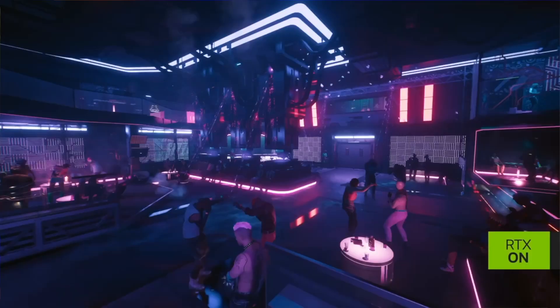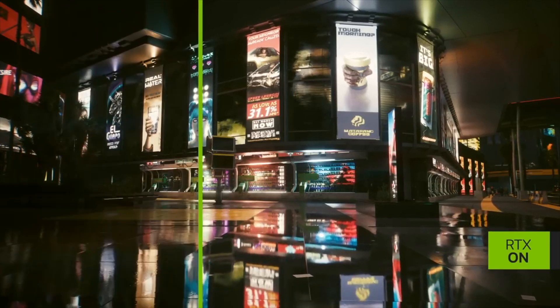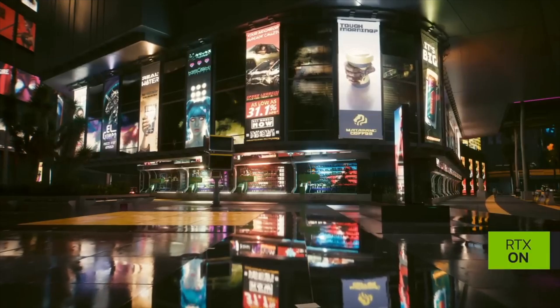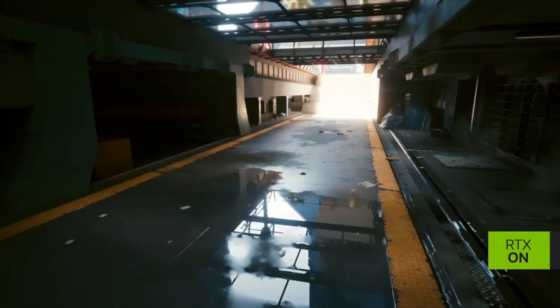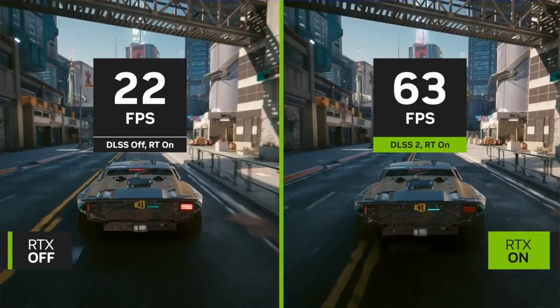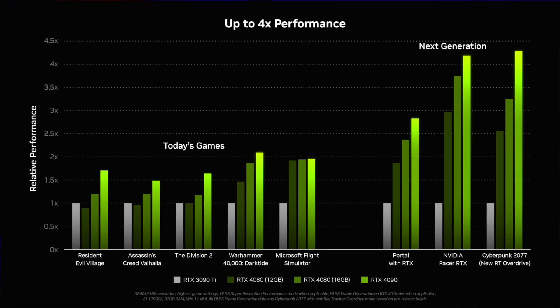We have two 4080s — 12GB and 16GB. If you look at gaming performance, the difference between 12GB and 16GB is very small. When NVIDIA tested on Flight Simulator and Cyberpunk, the frame difference is very small — only about 3 to 5 frames difference. So gaming performance is very similar between the two. However, in 3D rendering and design tasks, the 16GB easily overtakes the 12GB and performs significantly better.